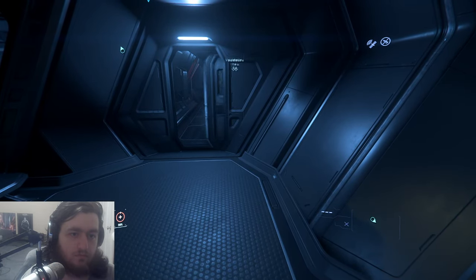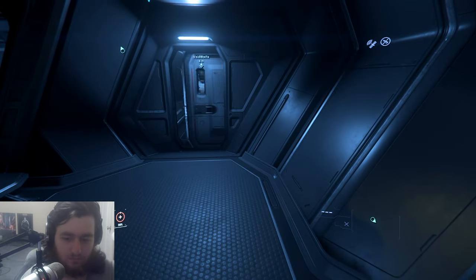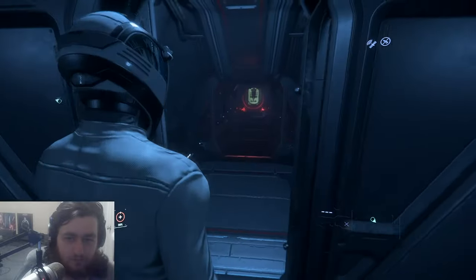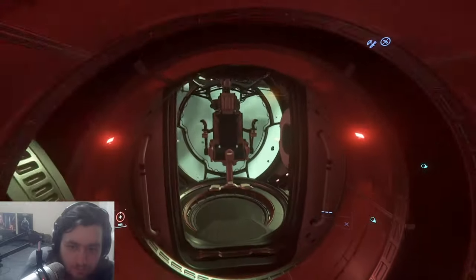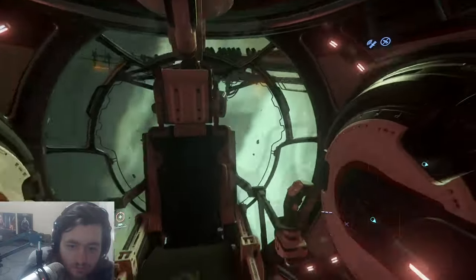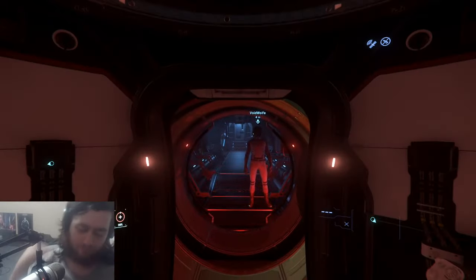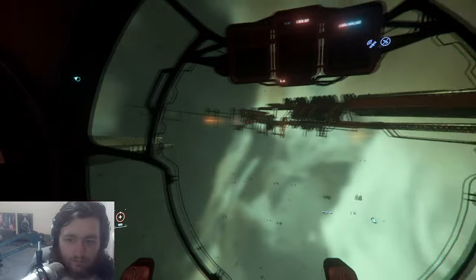Over here are some turrets on the side — I call these the main turrets because they're the most effective ones. This thing has four turrets: one on top, one on the bottom, and two on the sides. Go ahead and get in — it's really cool. The whole turret extends out so you can have a much better range of movement. It's almost like getting into a little TIE fighter pod attached to the ship.